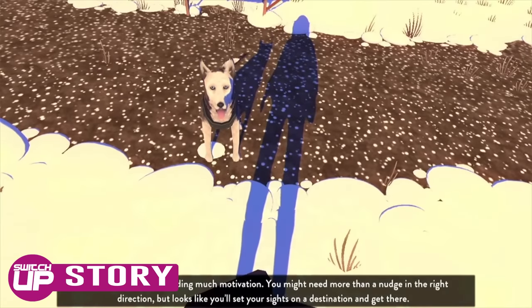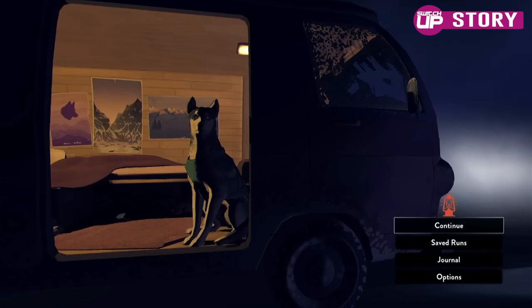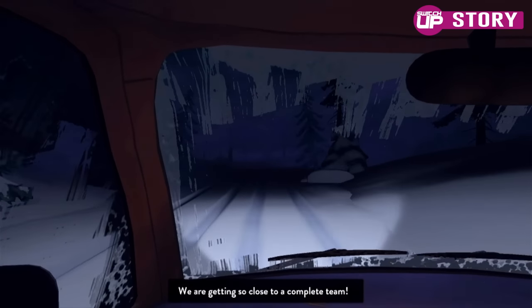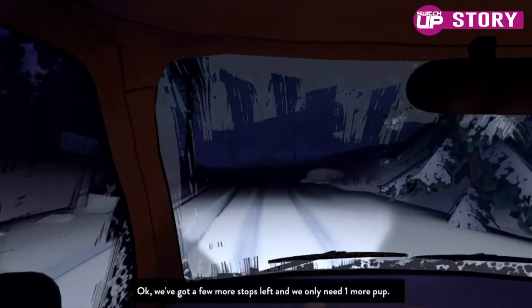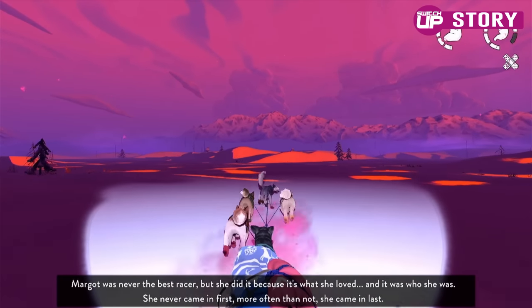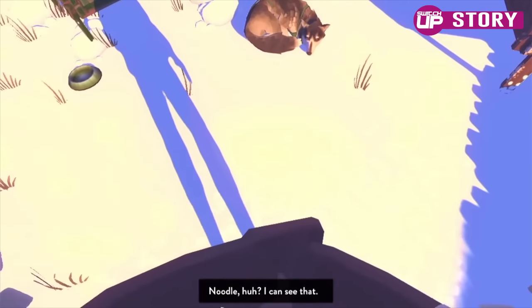You begin the story playing as the unnamed lead female protagonist, driving alongside her solo husky dog on her way to adopt more. There are dialogue options, but generally she just speaks to herself, which she does for the vast majority of the game. One of your first choices is selecting which dogs you wish to adopt, of which there are eight in total, each with their own personalities.